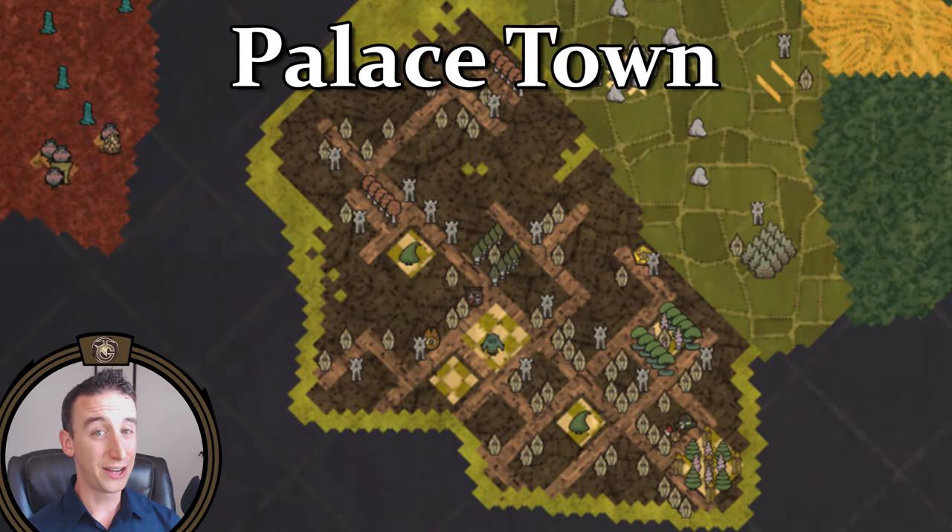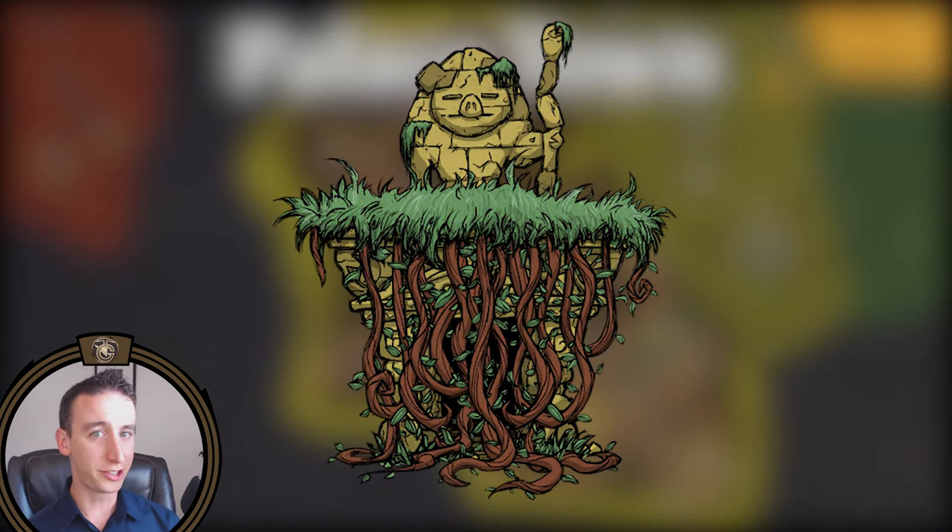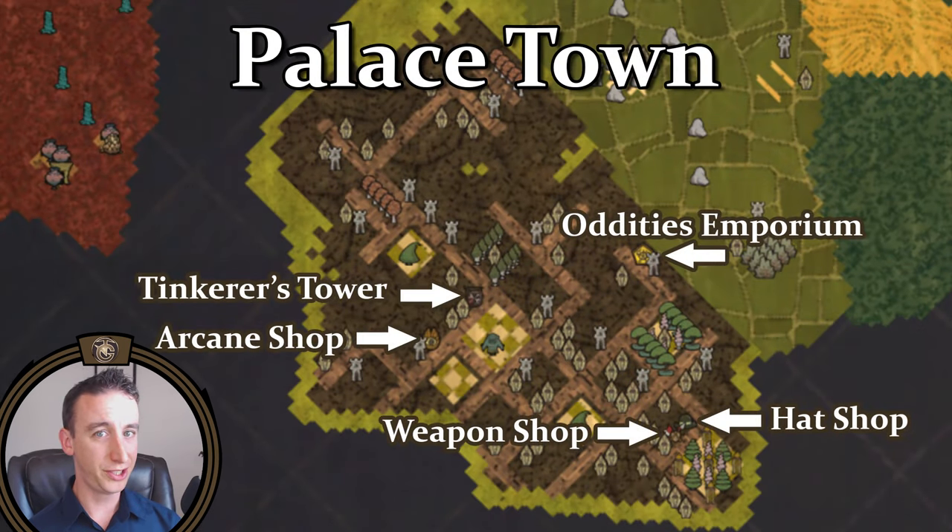The palace town can be accessed by traveling through the ancient pig ruins. Look for an entrance adorned with a statue of a regal looking pig. These ruins will lead you to another island where you can find the palace town, and these shops tend to feature much more specialized items for sale.